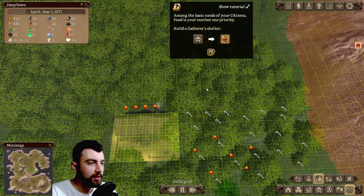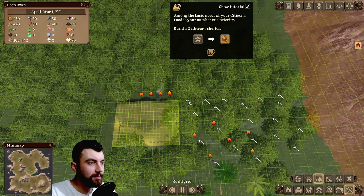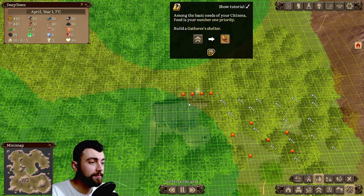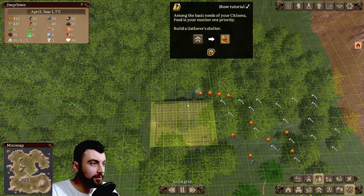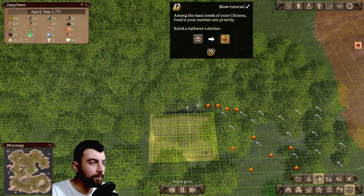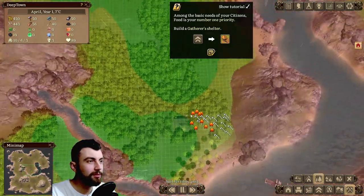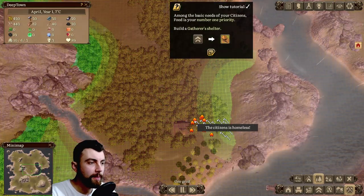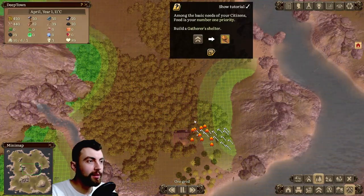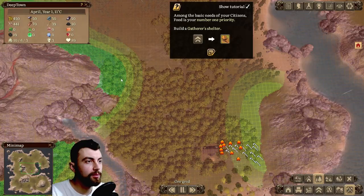So you get to cycle through these grids. The first one is the build grid, which is really useful. The second one is the soil fertility grid, which I presume is for farms and stuff. And then you have an ore grid — the zones close to the mountains are more fertile, or whatever.